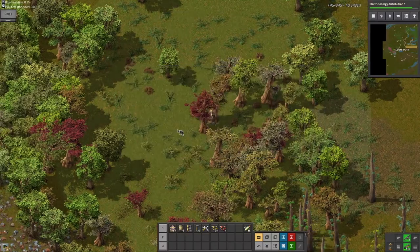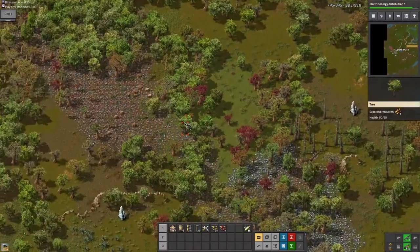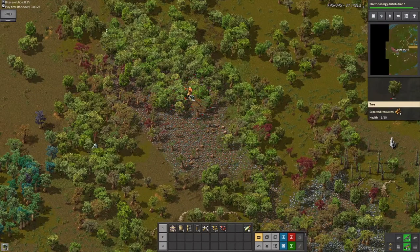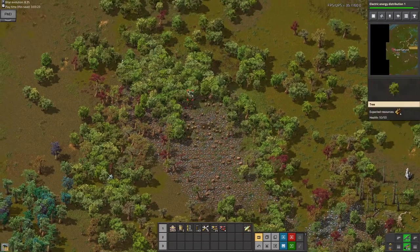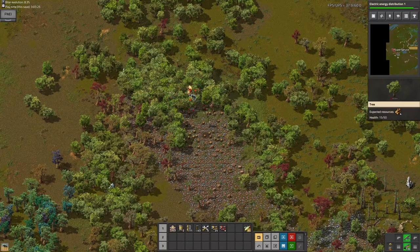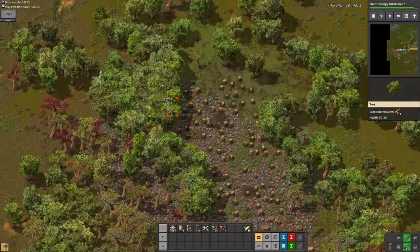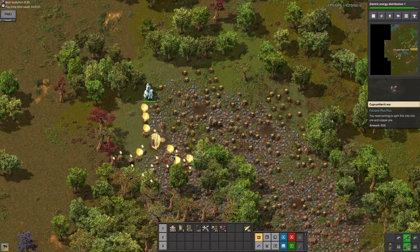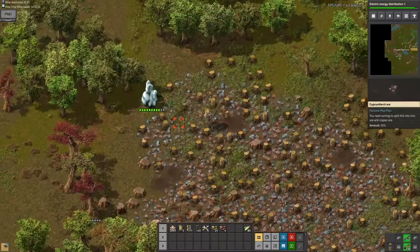I think it's better just to use grenades at this point. Just so you can see — it's already gonna be a lifesaver. Look how many trees I can cut down with just two grenades. Yeah, it's a lifesaver. This is gonna allow me to mine much more ore.